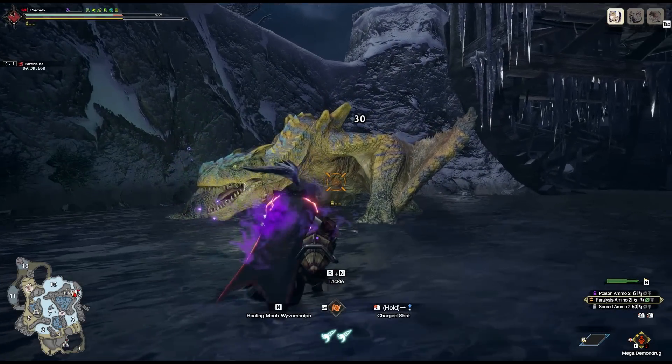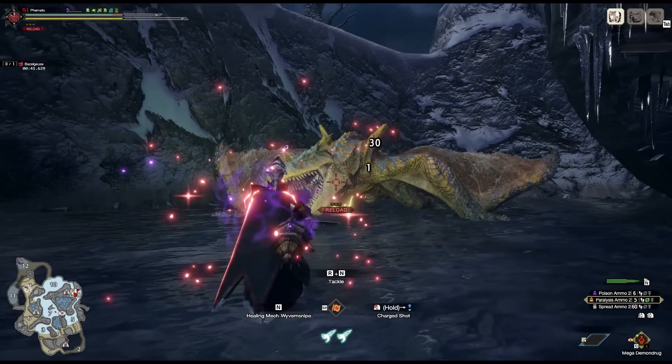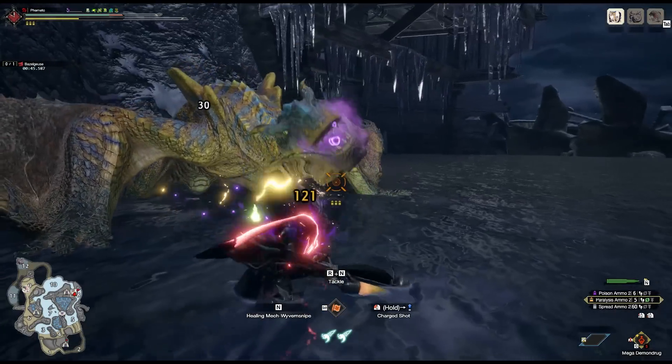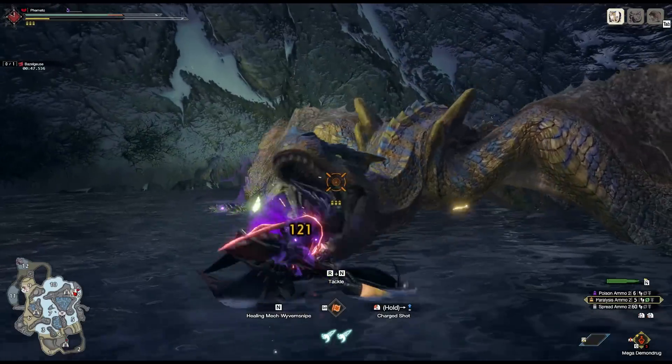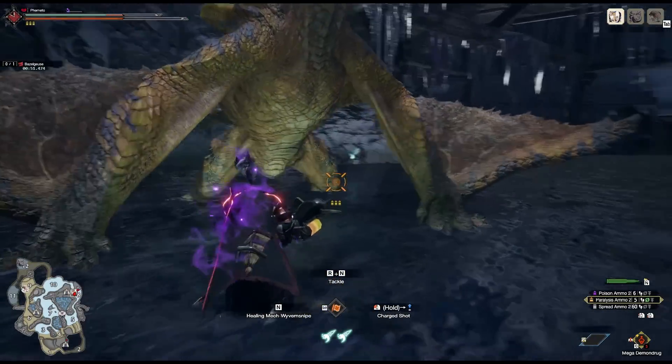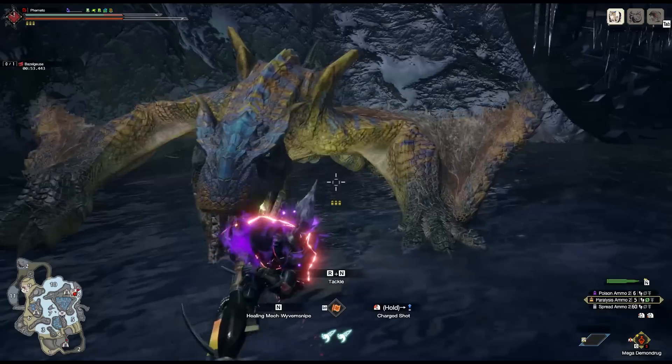When you think of statuses, you're probably thinking of poison, paralysis, KO, sleep — but what about exhaust? I'm sure you all know that when a monster is drooling it's exhausted, but that's not all there is to it. Today we're going to dive a little deeper into exhaust ammo.